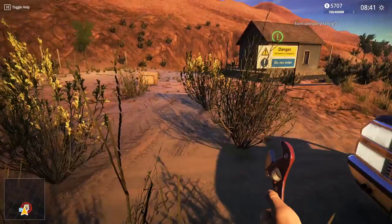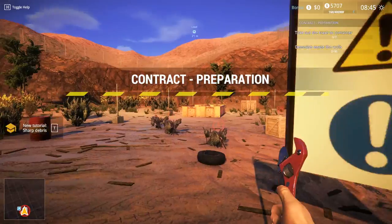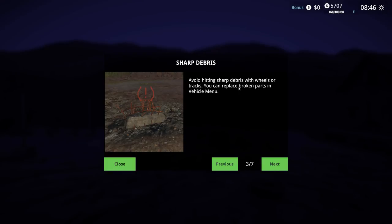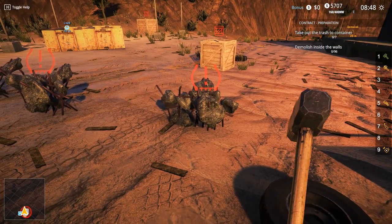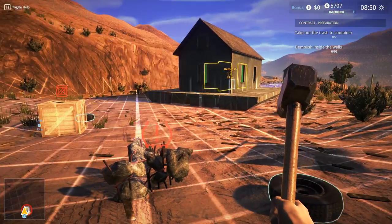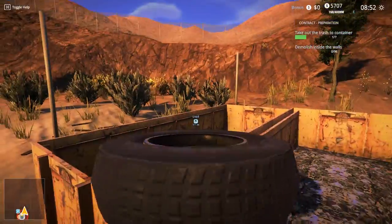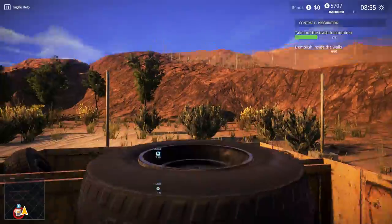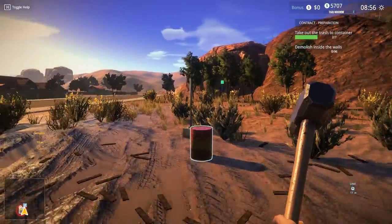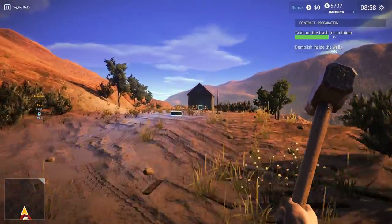Alright, here we go boss, we're here. This is the abandoned house - let's go ahead and accept this. These are the various things I could use - grapple bucket, apparently I have this. Preparation: sharp debris - avoid sharp debris with wheel tracks, you can replace broken parts in the vehicle menu. So what am I supposed to do? Take out the trash from the container. Demolish inside walls. Got punctured - oh this is a big area.